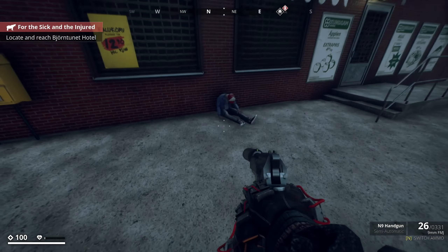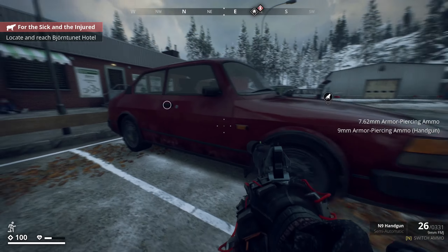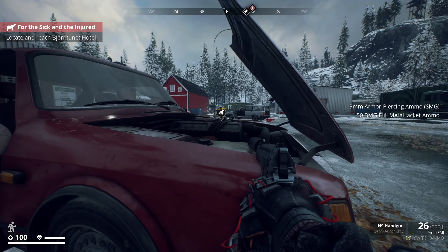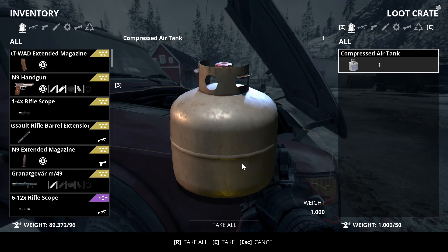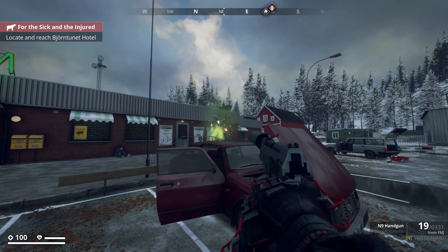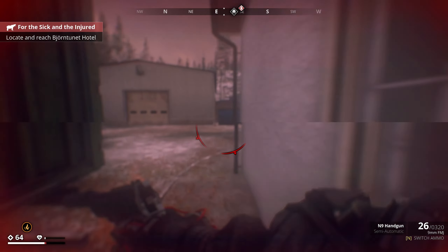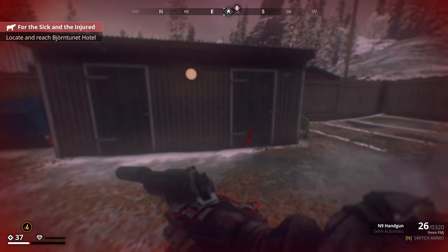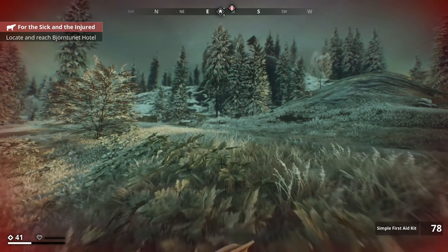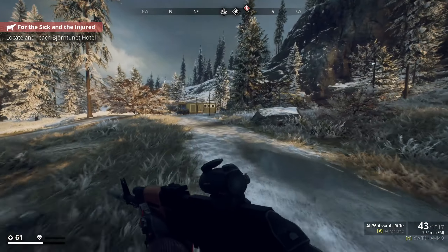I managed to have a good find as well. I was just exploring, opening car doors and stuff, and there was a weapon crate. I opened that up and there was a level five — so a legendary — one-by-four weapon sight. Pretty chuffed with that.